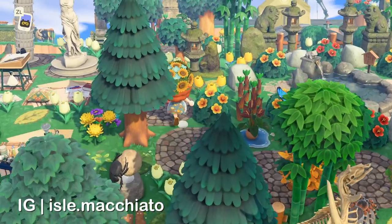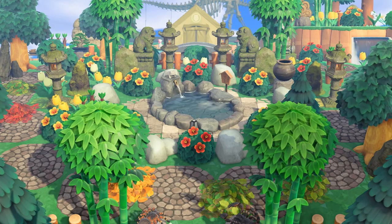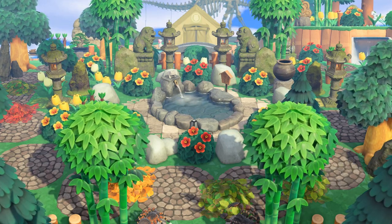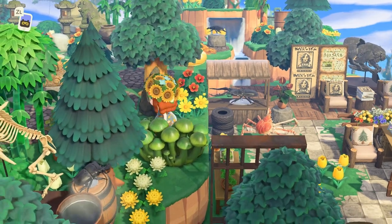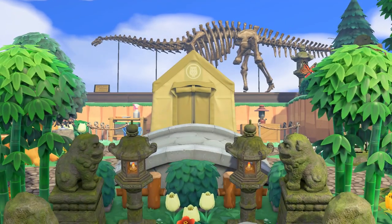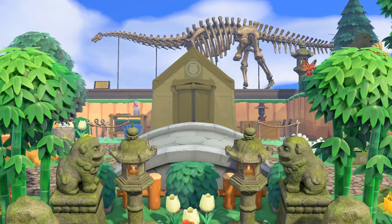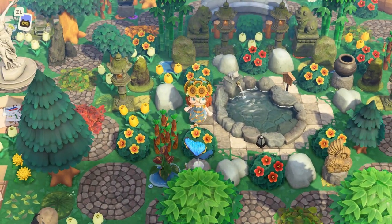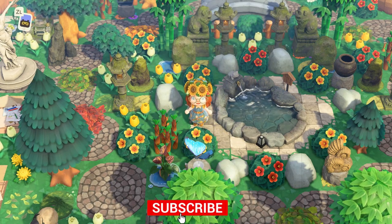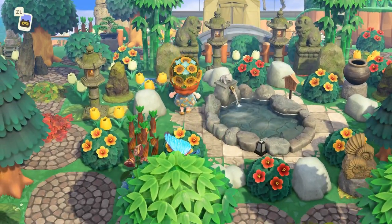This next island also has a super lush vibe. Look at this outdoor bath centerpiece, and something of note is that this creator elected to keep Blathers in his tent rather than upgrade to the museum. You can do that and still unlock terraforming. So if you want to experiment with a different way to decorate your museum, don't upgrade it and see what you can do with the tent version — it has a very nice aesthetic and it's not super common, so very unique. Right in front of the museum, around the outdoor bath, there's a rock garden.